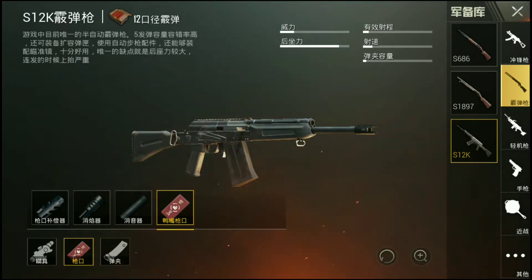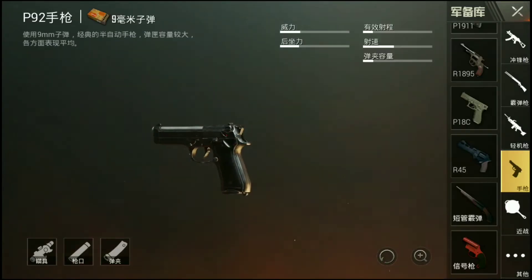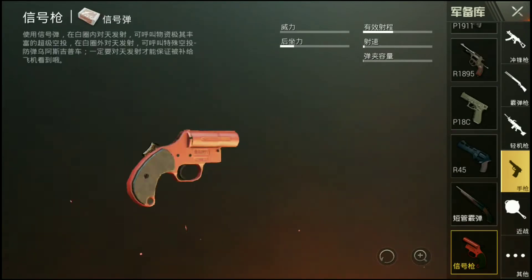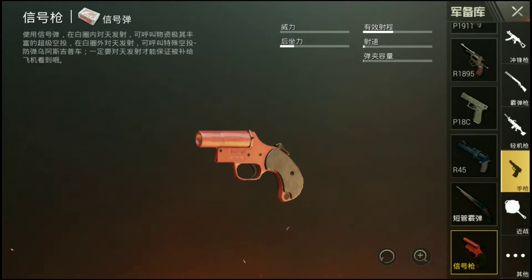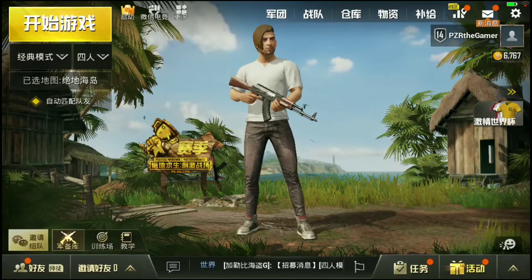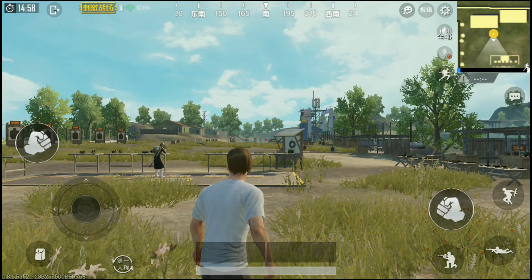Basically, there is a new muzzle attachment for the S12K. Before we show you the last new feature, we have the new flare gun! As you can see, it uses flare gun ammo. This can only be found in supply crates — I checked in the training room and it's not there. However, the new QBZ rifle is in the training room.